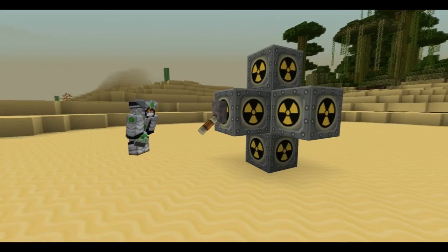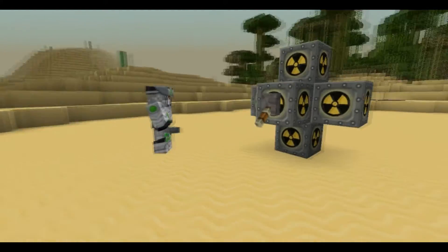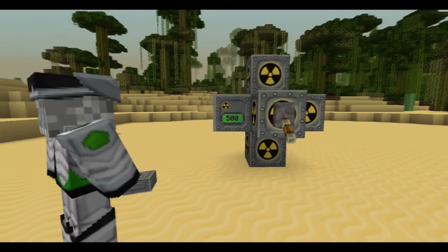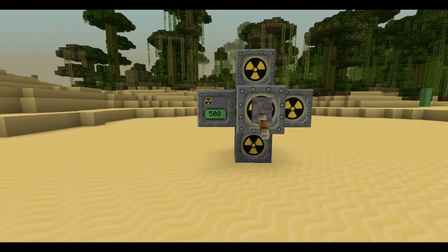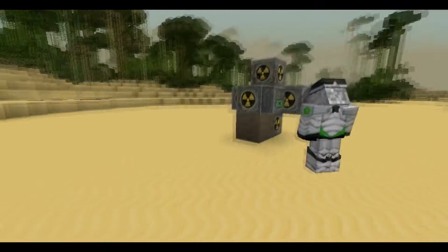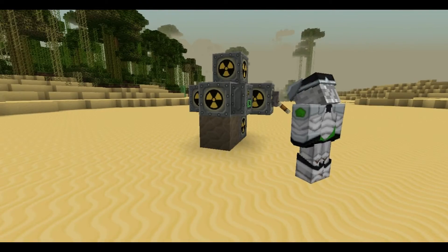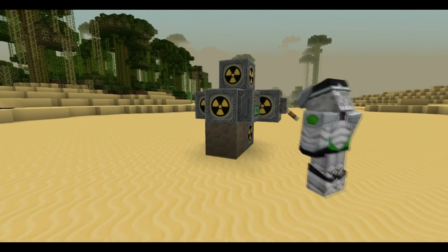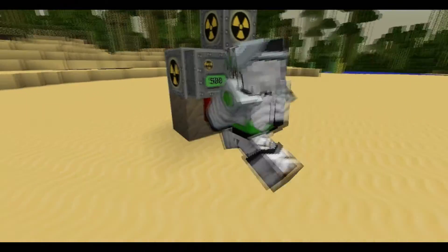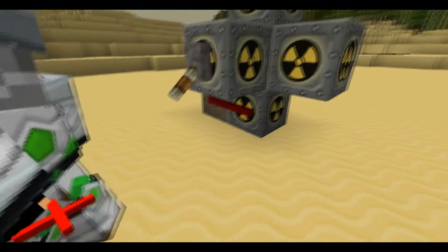The next thing you need to do is put down a thermal monitor. I leave mine on 500 — you can probably change it if you want, but I find that's fine. And coming off of this you will need to put down red alloy wire, just like this. This means when it overheats, it will turn itself off.